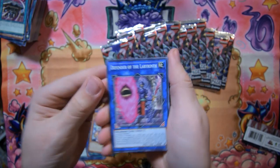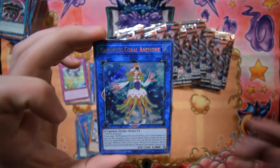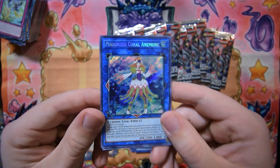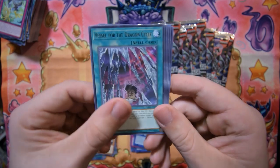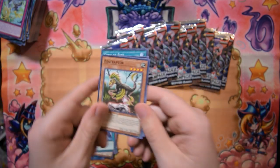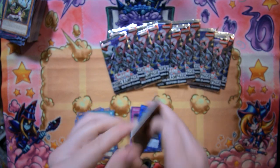Defender of the Labyrinth, Marincess Sea Star, Simorgh Sky Battle — Marincess Coral Anemone! Very nice. I only have two of these and I've been bouncing back and forth between three in the extra deck for Marincess, but we've got a third one right there — very nice. Our second secret! Beat Raptor, Simorgh Bird of Calamity, Fury of Fire, and Majestic Magician. So we've got 12 packs to go and we're looking pretty good with two secrets so far.